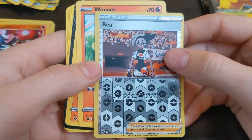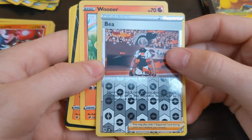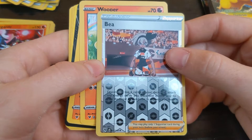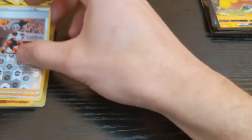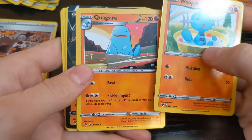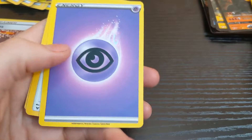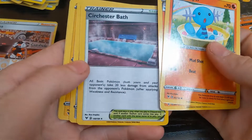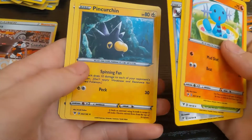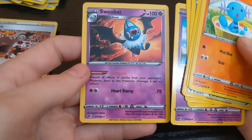Bia — discard the top five cards of your deck and attach any energy card you discarded in this way to your Pokémon on the bench in any way you like. Whopper, Quagsire, Castaway V, energy, the Bath Swallow — pinch your chin woo, bad Swill bad.